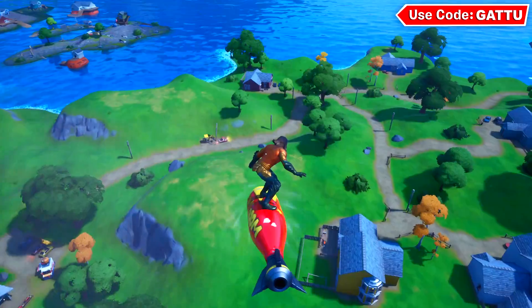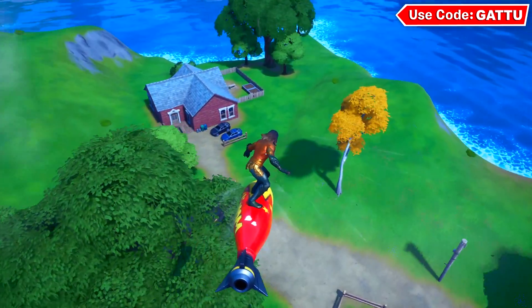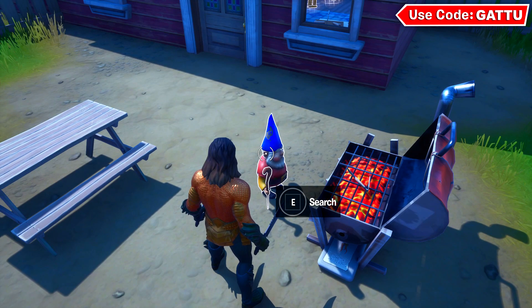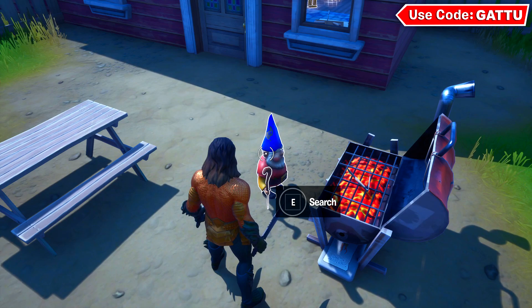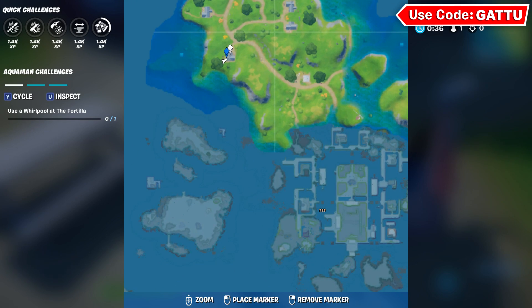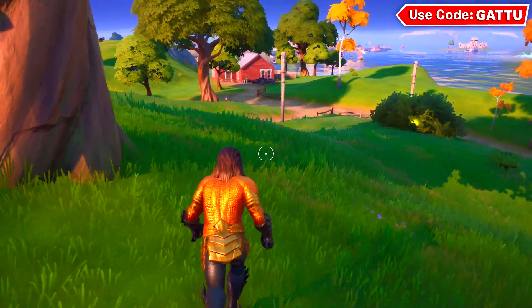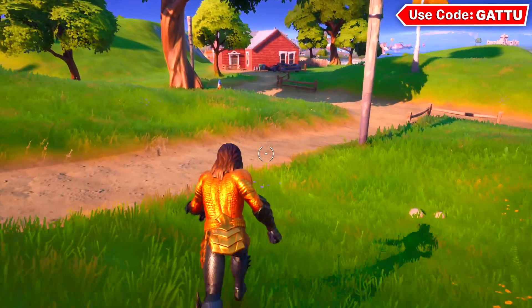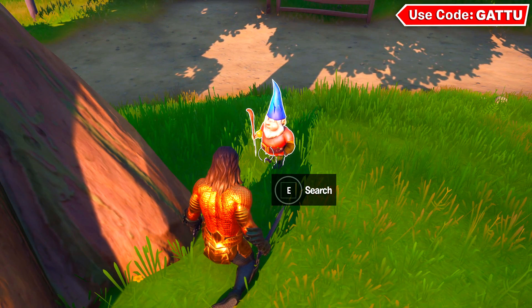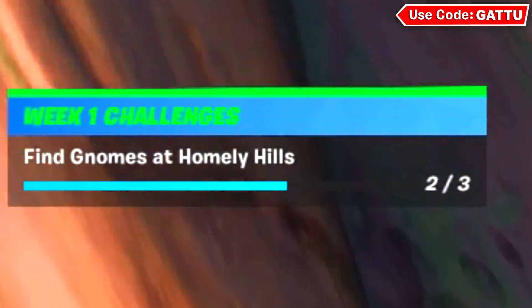Next, jump into Homely Hills where there's a special challenge. Glide down next to a small red house where you can spot a gnome — there will be an outline, so just go ahead and search it. This is a pretty simple task and will level you up quickly this season. That's the minimap location for the first gnome. Moving to the next location, roughly opposite the red house near the center, there's another gnome in front of a tree. Come down to this exact spot and claim it.